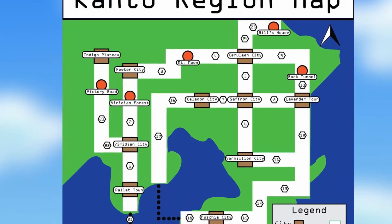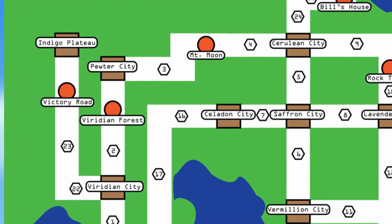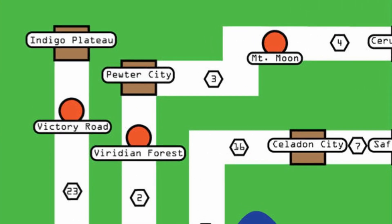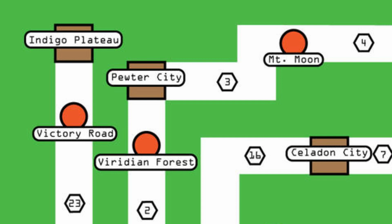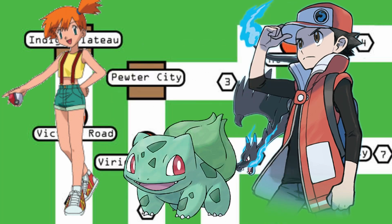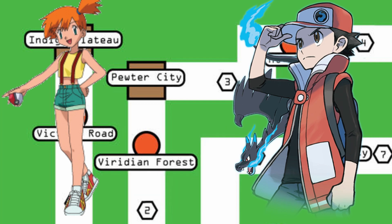There are two paths that lead from Pewter City: you can go south back into the Viridian Forest and onto Viridian City, or you can head onto Route 3 which continues to Mount Moon. Route 3 is where Red encounters Misty for the first time, and she is struggling against a rampaging Gyarados. Red sends out his Bulbasaur to battle and help out the young lady. Red eventually catches the Gyarados, but Misty tells him that the Gyarados is actually hers — it had gone missing and then showed up after being enraged.